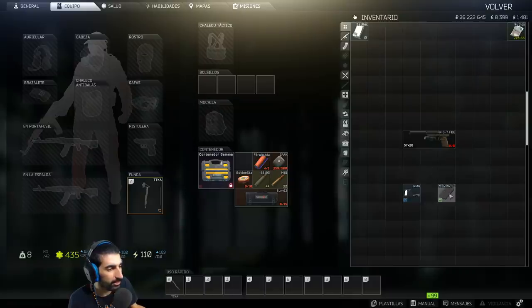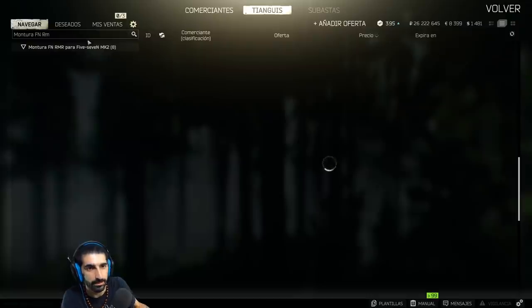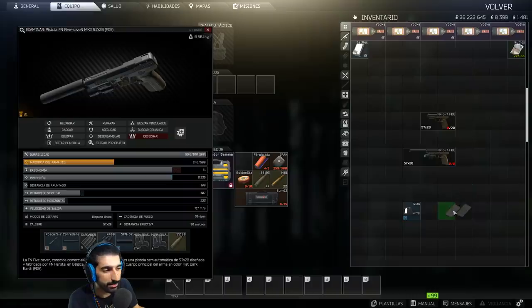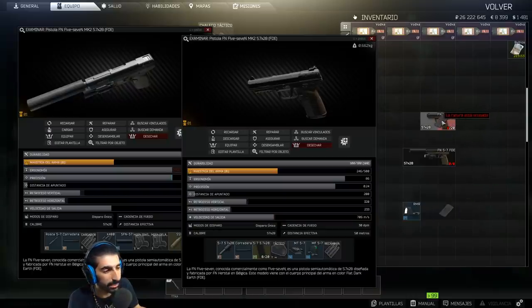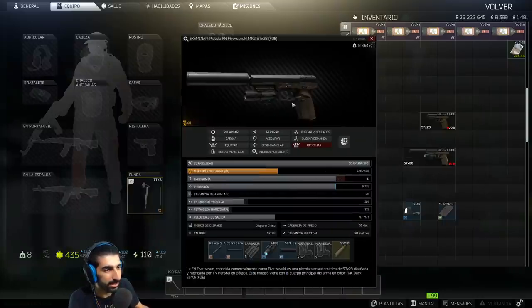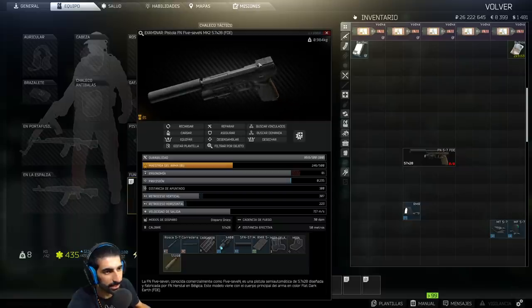Now we add a sight. First we need to buy the mount for the optic — the FN RMR mount — to place it on the Five-Seven. Search for 'FN RMR mount' and it appears. It's quite cheap. To install this mount on the rear of the weapon, you must first remove the iron sight. If you try to place the mount without removing the iron sight, it says the slot is occupied. So remember to remove the rear iron sight before dragging the mount into place.